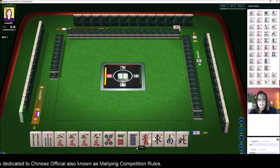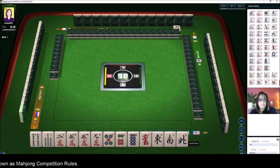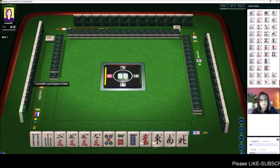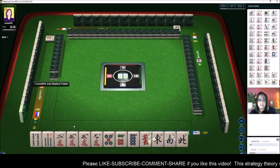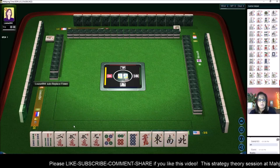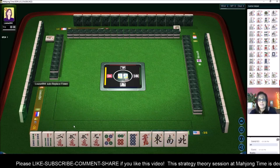We're really light in the bams. Let's discard north. I think they left the table — do you see that auto-replace? They're in last place so they might have abandoned the table. That kind of affects the game.